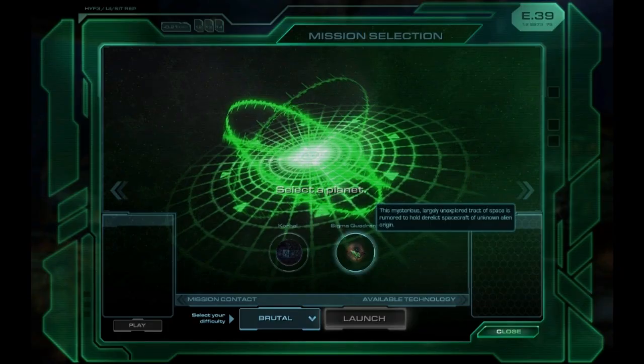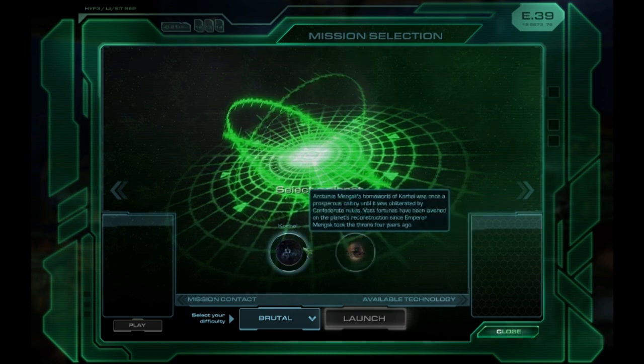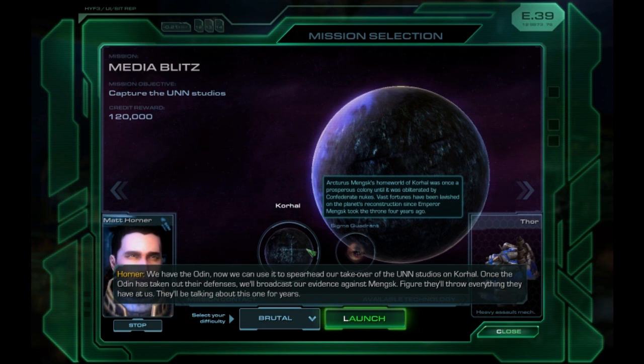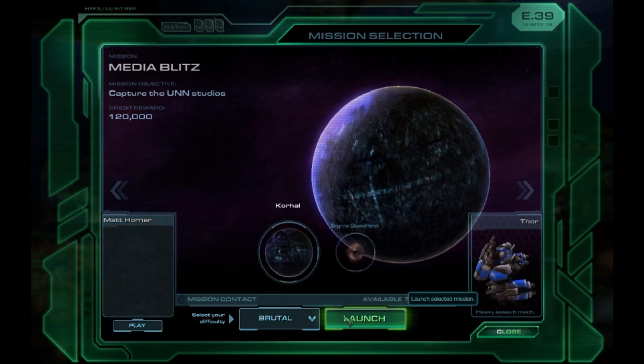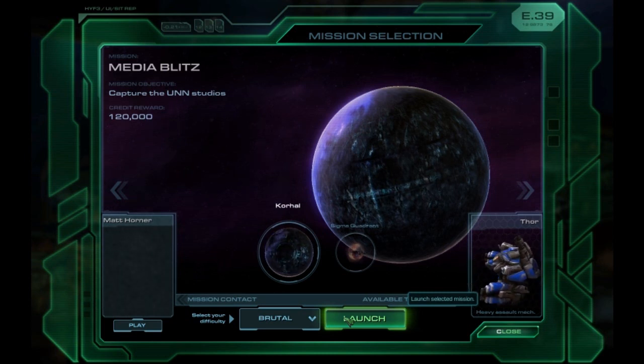Anyway, let's check out the bridge and see what missions we've got. I don't think I want to go to Char just yet. This is the Corhall mission - now we can use the Odin to spearhead our takeover of the UNN studios on Corhall. Once the Odin has taken out their defenses, we'll broadcast our evidence against Mengsk. Figure they'll throw everything they have at us. So this is the one where Donnie Vermillion works. Let's get into this mission. I'm going to do a few dry runs and I will get back to you once I've figured it out.